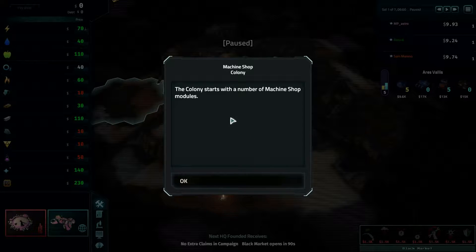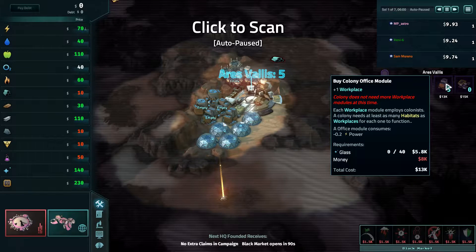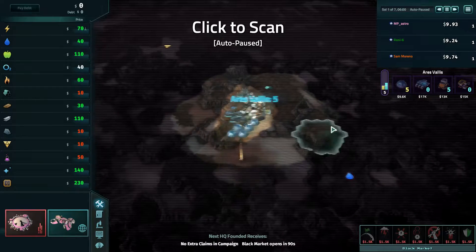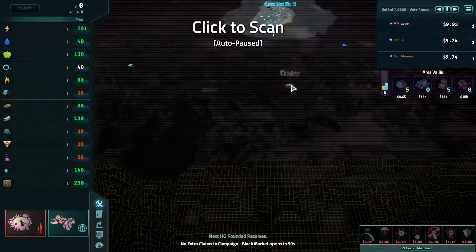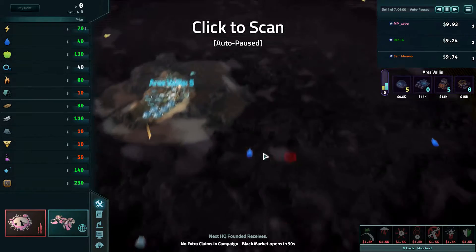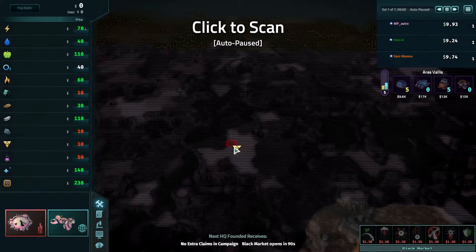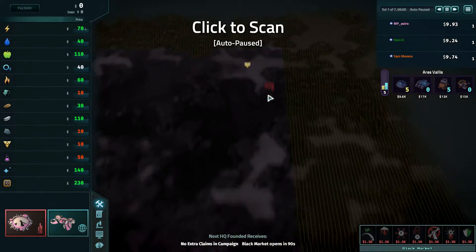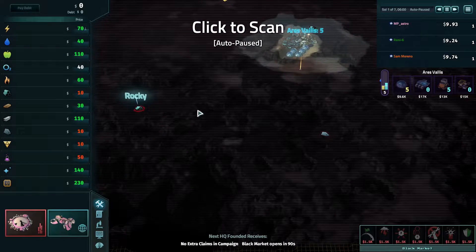Here we are, we are loaded, and the colony starts with a number of machine shop modules. So let's begin and have a look. There's water down here — that's good — and we have a crater here, that's probably going to be carbon. That would be a good basis for building if we can find silicates somewhere. There's silicates up here, and here. And rocky.